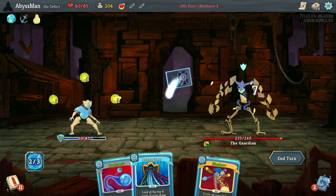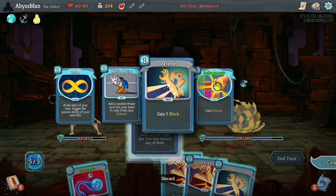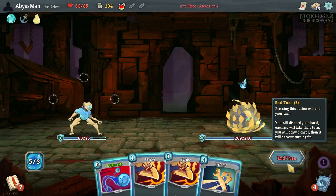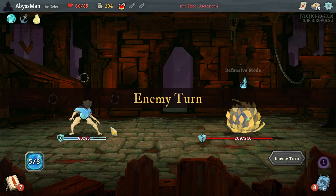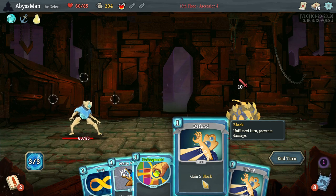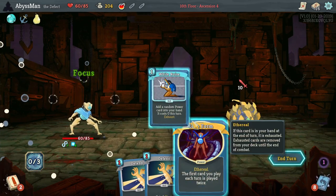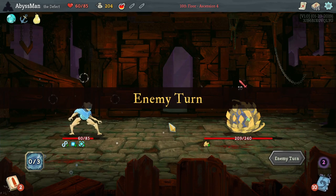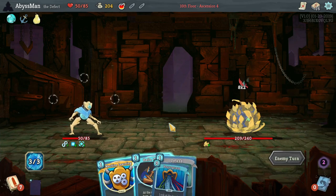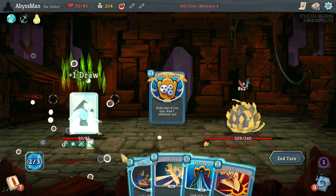Let's go ahead and start right away with Fission. That's a shame. That's fine — we already managed to turn it into a defensive mode. So in that case, we might as well take a bit of damage so we can activate our powers. Might as well activate Machine Learning.